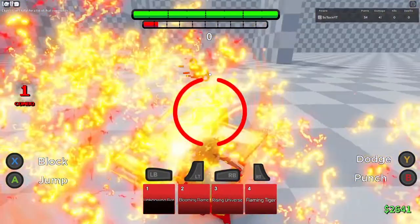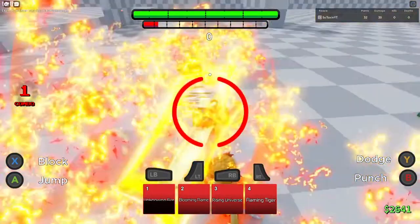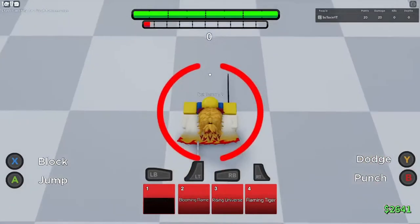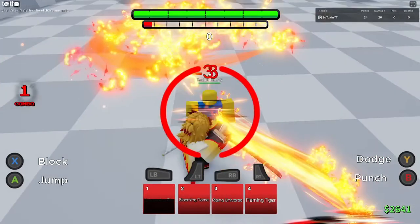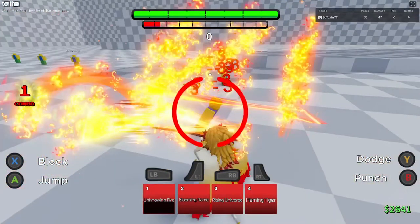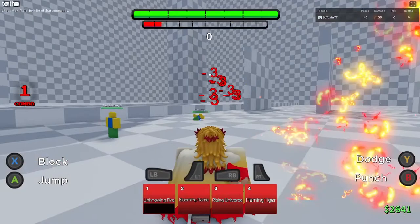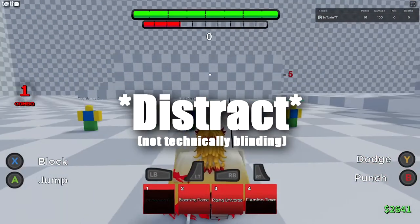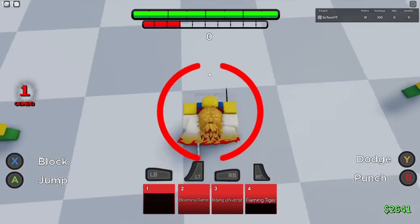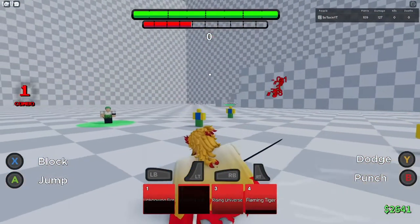This next particular move is similar to Tanjiro's. It is called Blooming Fire, where Rengoku literally rapid hits his opponent with his sword, and there's some flame animations going on in the background. In my personal opinion, this is great for opening up your opponent if they're standing still. The flames could somewhat blind your opponent if they're not really paying attention, and you could do some excruciating damage, especially if you have a teammate with you.